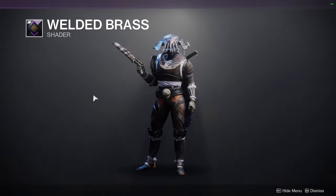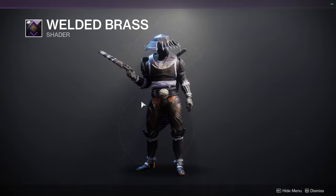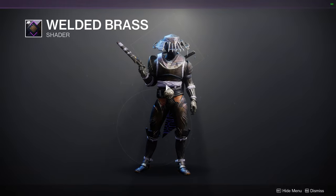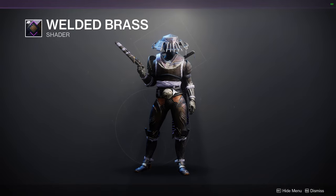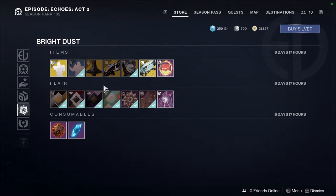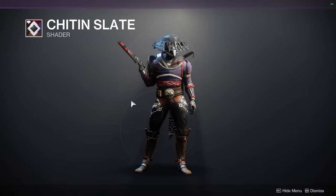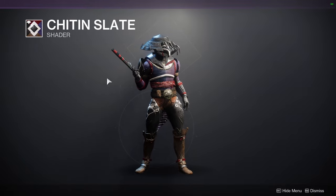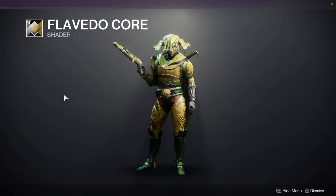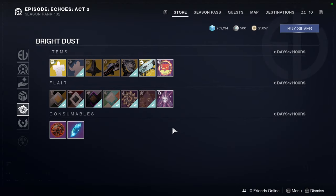We have Welded Brass — this is a dope shader, definitely recommend, because it gives off a really good purple. The only annoyance is that the off-color is a light purple, almost like lilac — not a big fan, especially with plate armor, but it looks amazing when it comes to plate armor and the glows as well. Chit and Slate unfortunately got nerfed — it doesn't turn off glows anymore. And then we have Flavido Core, which is yellow and green.